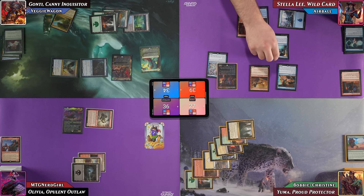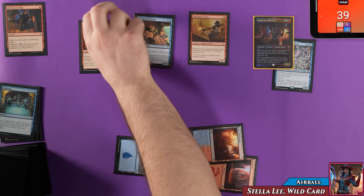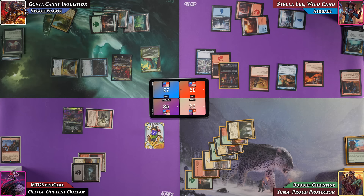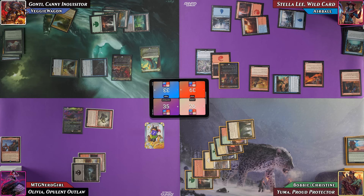Airball casts Preordain — scry two, draw a card, Firebrand Archer pings everyone for one. He puts both scryed cards on the bottom, then pays three for Gutter Snipe: a 2/2 where every Instant or Sorcery he casts deals two damage to each opponent. That's his second spell, triggering Stella Lee, who exiles a Mountain from the top of his library. Airball plays an Island as his land for turn, attacks Veggie for two with Thunderclap Drake, and passes.